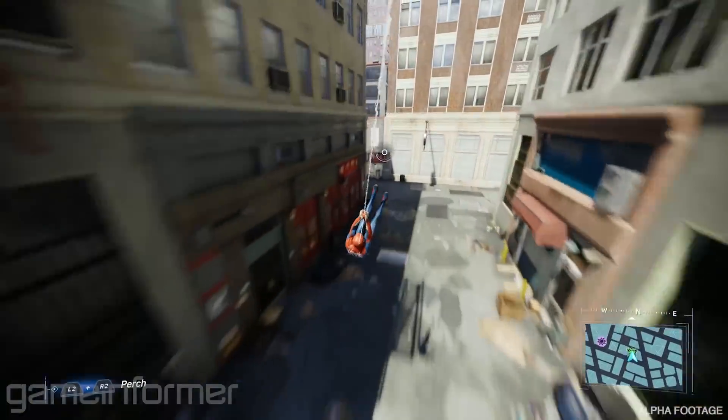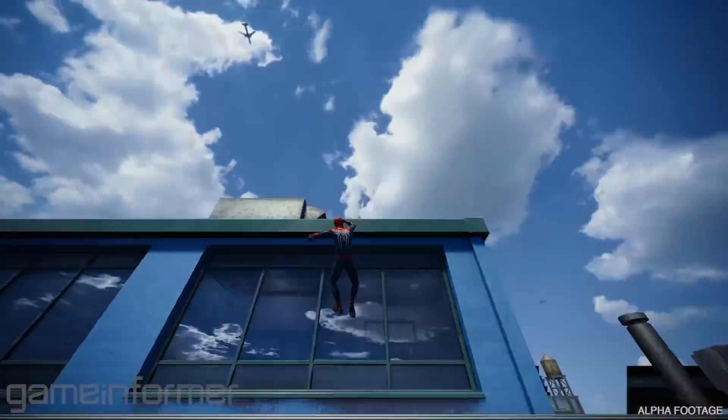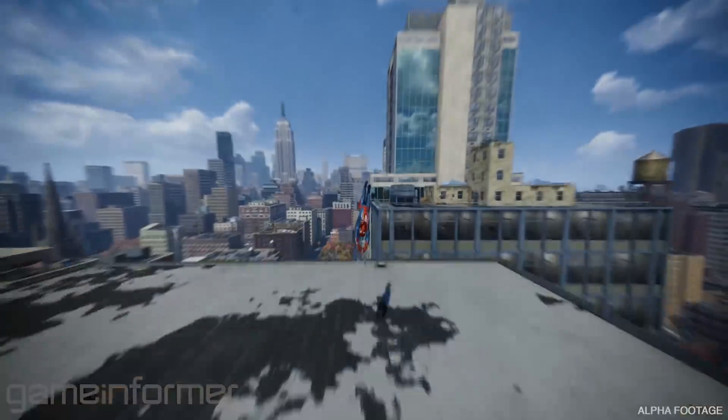At the top of a building you basically have two options: you can either keep going up and it'll send you into a mid-air jump, or if you time the button press near the top it'll kind of catapult you over so you can keep your momentum going. Then you press X again to web zip forward — you can really just keep that rhythm and flow of traversal going and it can feel really fast and fluid.